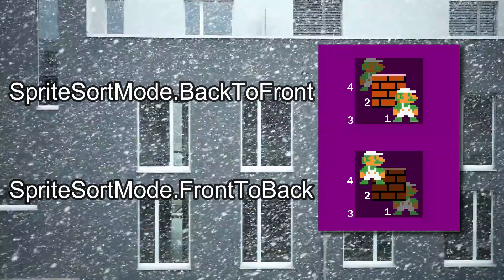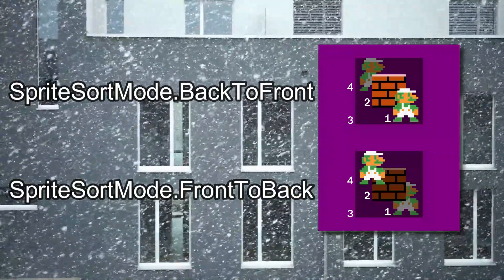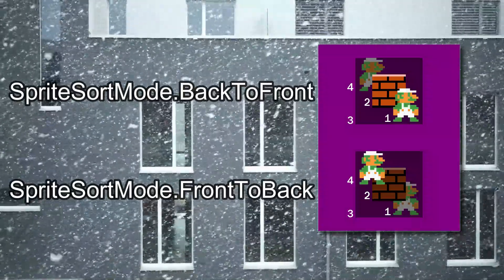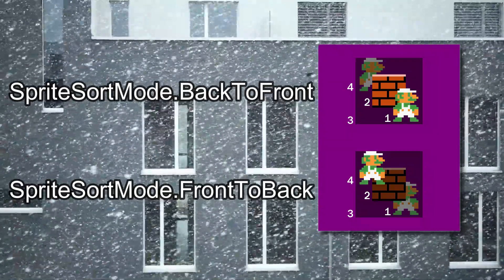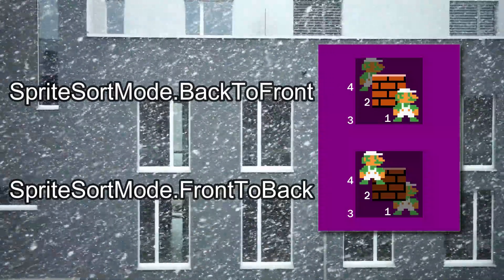Front to Back and Back to Front take into account the depth you give each draw command. They sort each sprite by depth, then do a draw call in the direction you set — either front to back or back to front. The one downside is that it does not guarantee draw order within layers, so you might see Z-fighting become a problem.